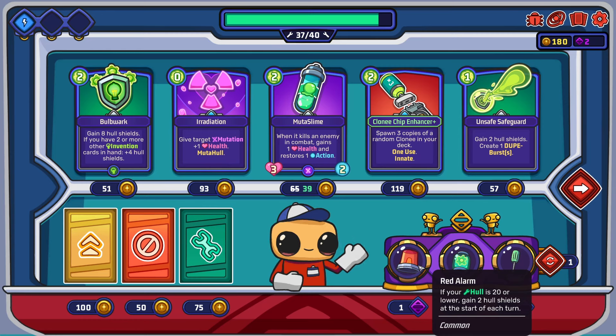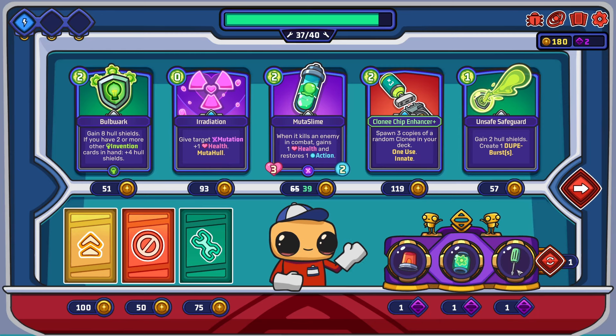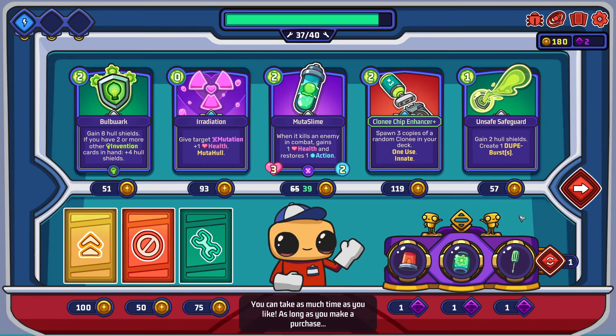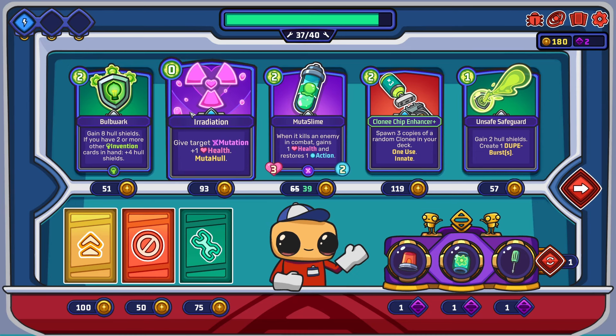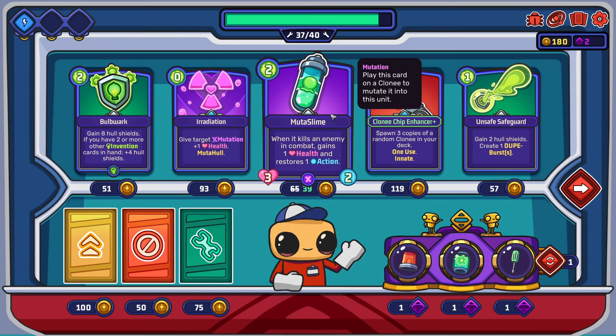What do we got here? Red alarm - if your hull is 20 or lower, gain two hull shields at the start of each turn. Create two dupe burst on turn three. Caffeine screwdriver - when you upgrade a card, gain three max hull. Well, that's cool. Gain eight hull shields if you have two or more other invention cards in hand. Give target mutation plus one health. When it kills an enemy in combat, gain plus one health and restore one action - this is heap strong and it's on sale.